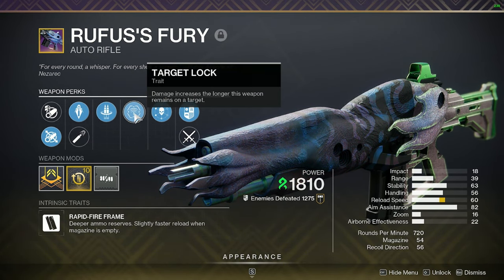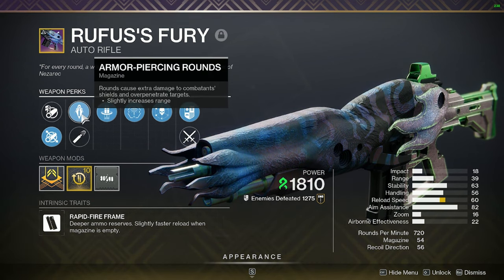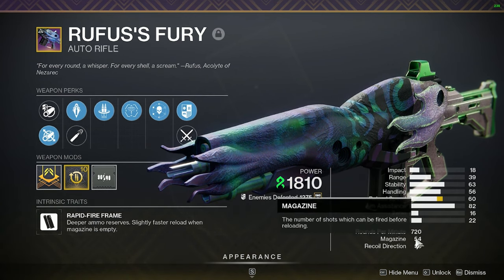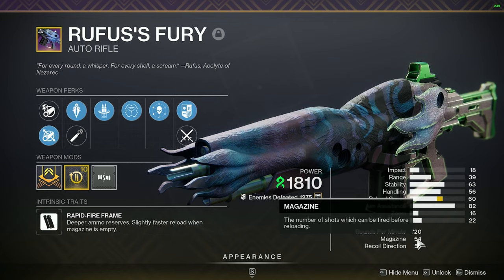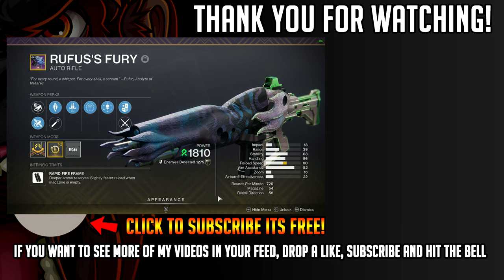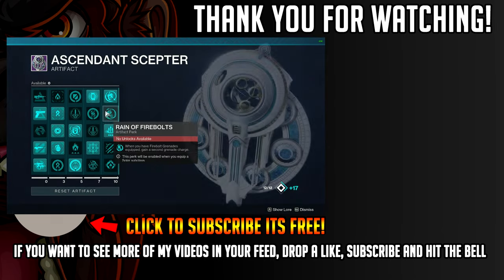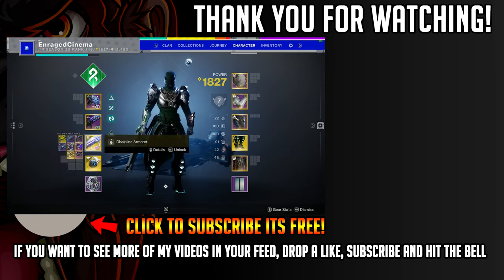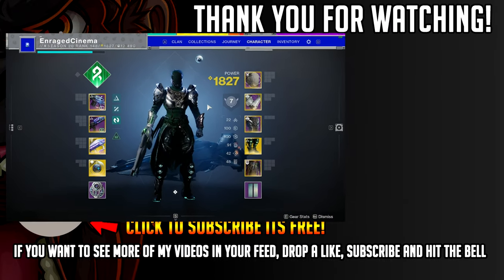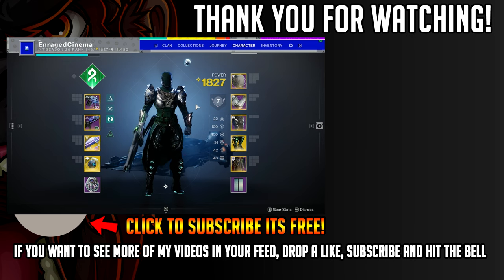For a great Strand primary, I recommend this auto rifle with Target Lock, Reconstruction, and Armor Piercing Rounds — the mag goes up to around 108, which is wild. It's really good damage and I've been enjoying it. With all the Strand artifact benefits this season, Strand weapons are excellent. That's it for this video — hope you enjoyed, drop a like, subscribe if you're new, catch you in the next one!